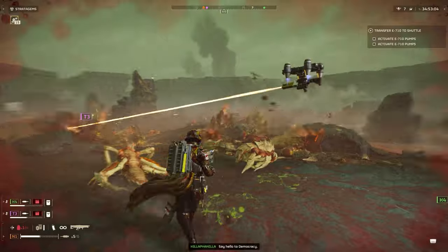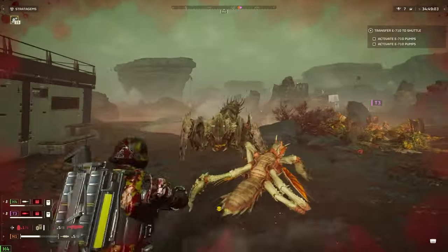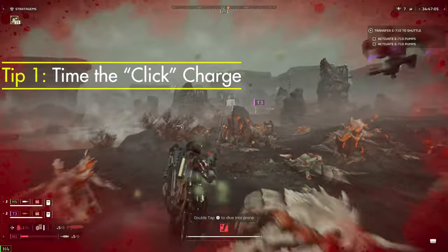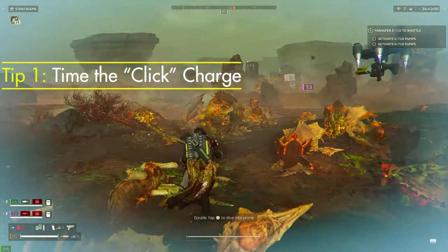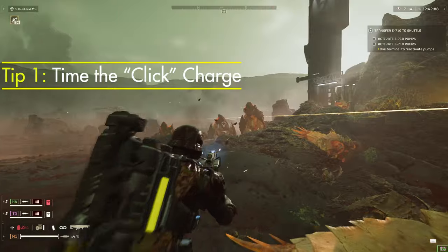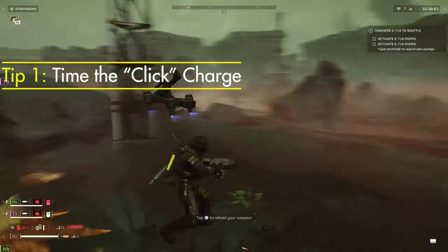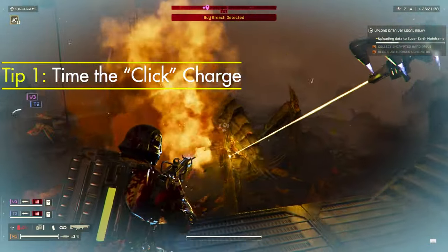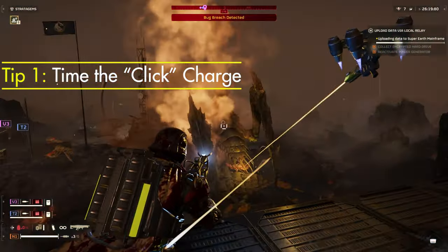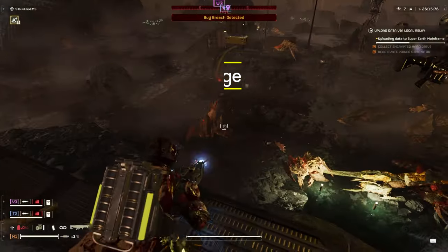Tip number one is crucial if you want to one-shot a Bile Titan, and it lies within the click sound that the gun makes before you shoot it. This sound isn't just part of the weapon's firing mechanism — it's a signal that the weapon is fully charged to do its maximum damage potential. I'll play this sound in the background briefly so you can hear it. It's crucial that you time the release of the trigger to when you hear that click sound.